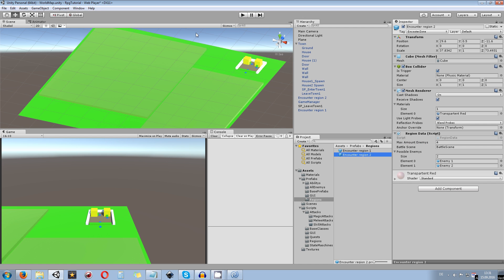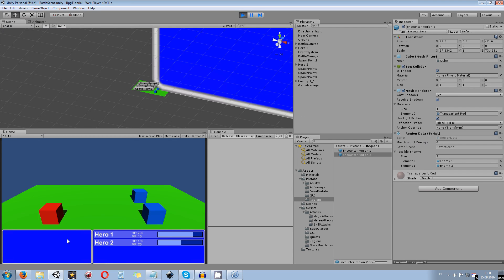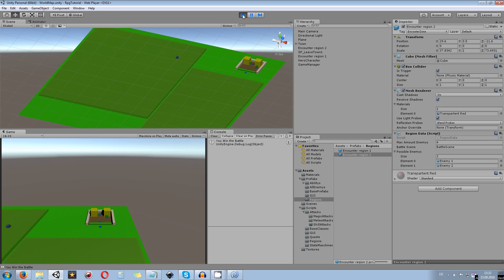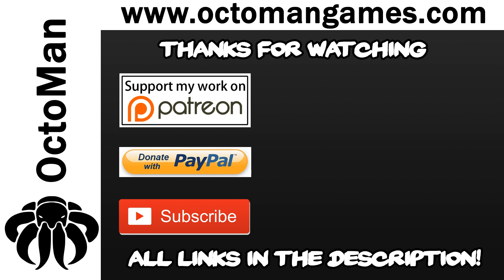That's pretty much everything for this tutorial. Let's test it out to see if everything still works — we walk around, get into the battle scene, attack our enemies, and we're back in our scene. Everything works once again. Thanks for watching — I hope you enjoyed it. Don't forget to subscribe, like the video, and feel free to become my patron or donate via PayPal to support the channel. All links are below in the description. See you in the next tutorial, bye bye!